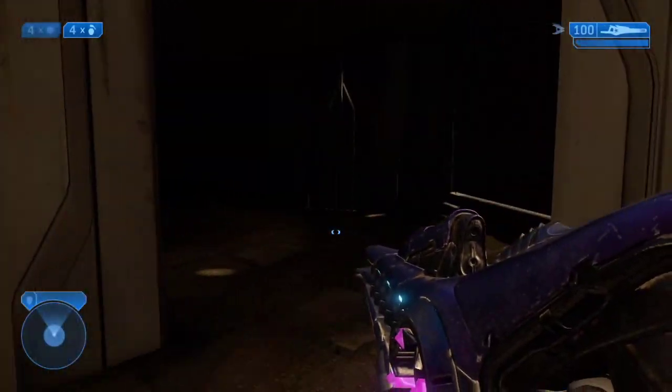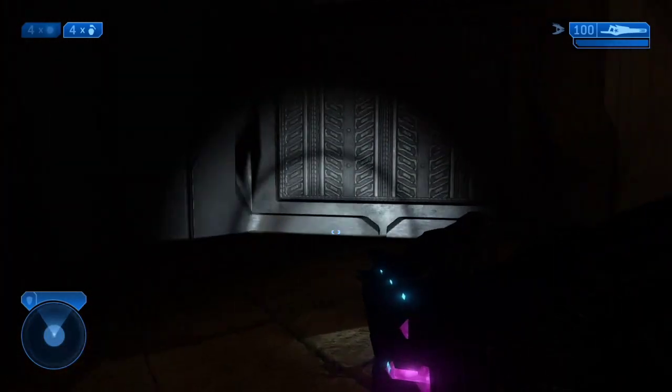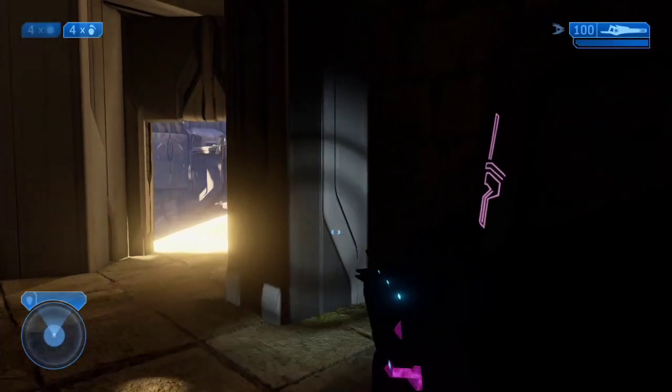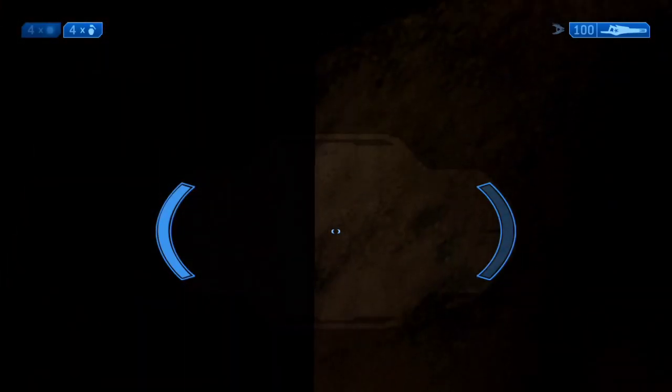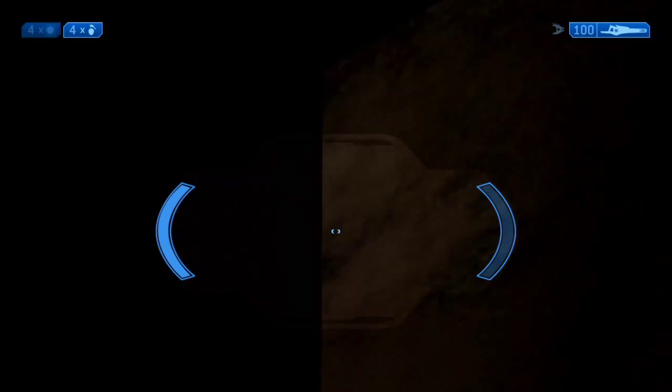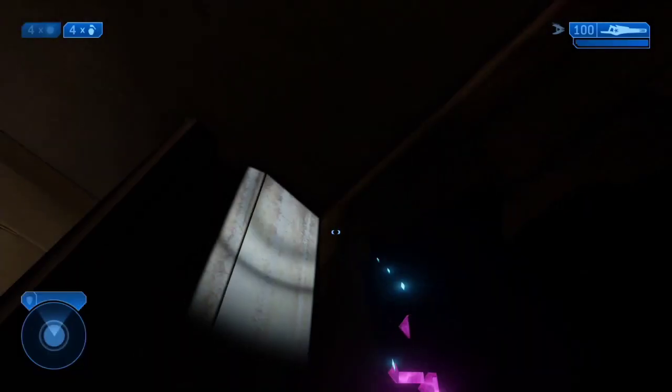You want to go all the way around to the right into a very, very dark room, and you're going to have to look around and look up at the ceiling. It's only in this one spot and it's really hard to find, particularly if you don't have the classic graphics on. You need the classic graphics, so look up in this corner here and turn on your flashlight.